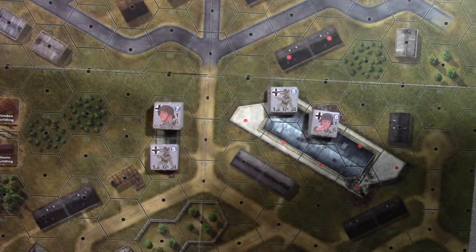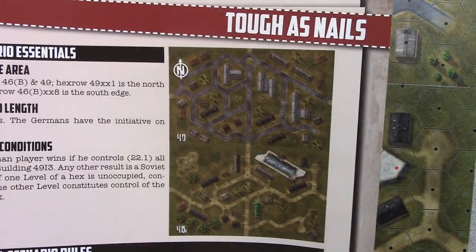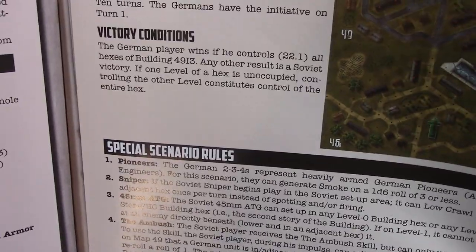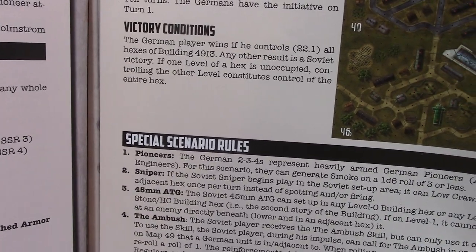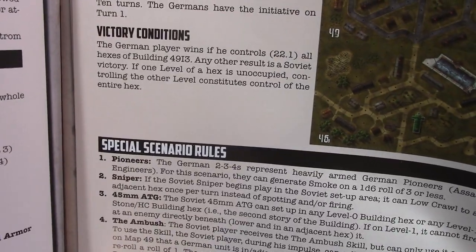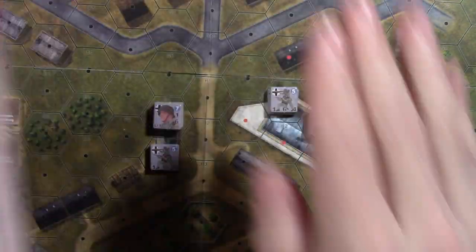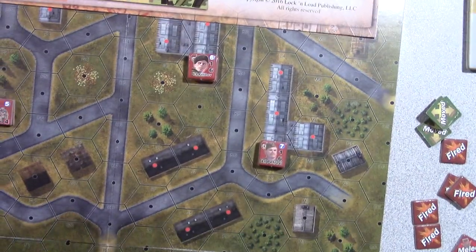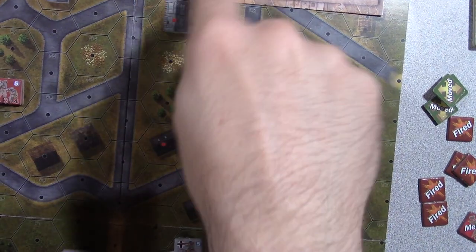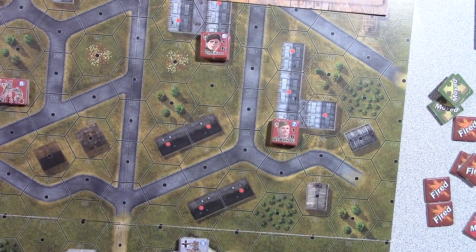We'll be playing on maps 49 and 46B set up together. It's 10 turns long, the Germans have the initiative. Victory conditions: the German player wins if he controls — meaning touches and keeps anybody else from touching — all hexes of building 49-I3, which is at the top of the map. There are special scenario rules for the Pioneers, the Sniper, the ATG, Ambush, Rubble Wreck, two-story buildings, and building markers.